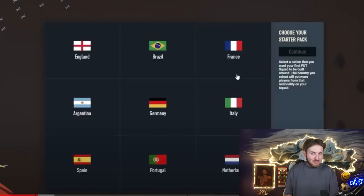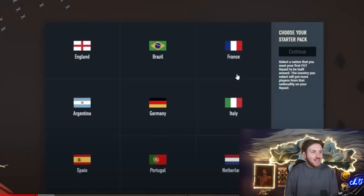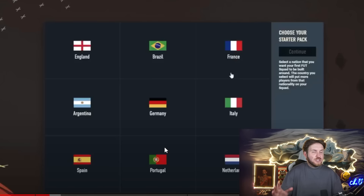This is where the fun begins — this is where you choose your starter pack, which will be your first team in the new Ultimate Team. Although it's not the most important decision you'll ever make, there is some significance to this choice. There are always three or four nations people tend to go with: England, Brazil, France are the top three, and Argentina and Spain are always on that list as well.